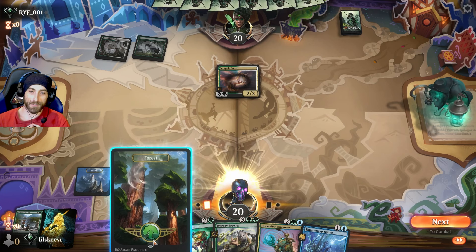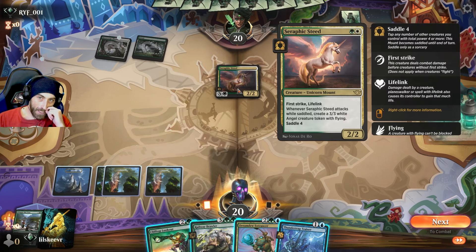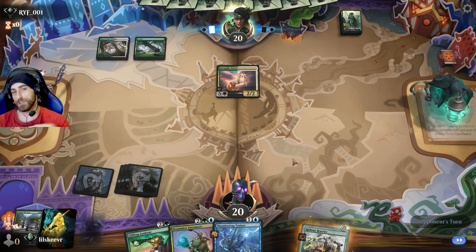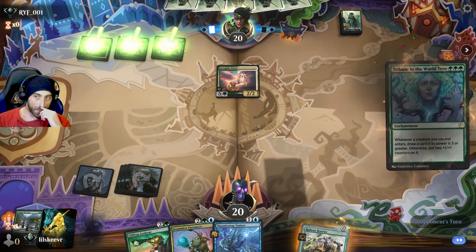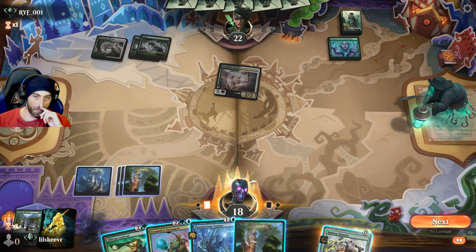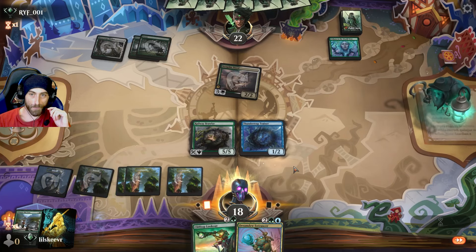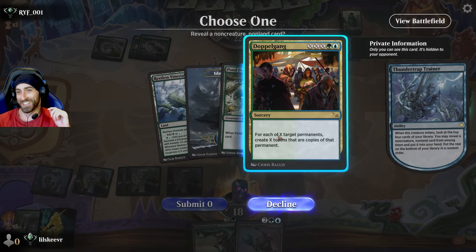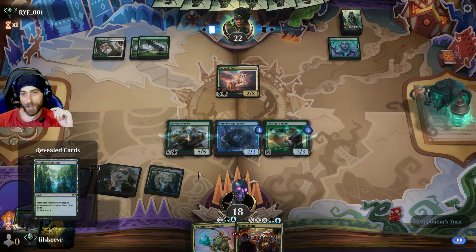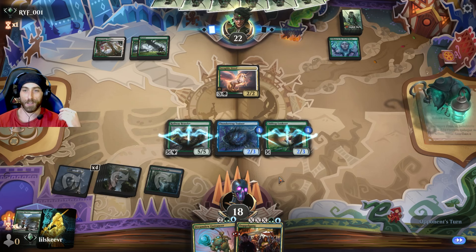I'm playing from Alaska — just kidding. I don't like the saddle thing going on here. Plotting could be massive because if we just have bigger creatures we might be able to run over whatever they're doing. There are three-mana 4/4s in Selesnya, and even the Raccoon is really good. We cast the trainer, Thunder Trap for the Doppelgang, and then Clifftop Lookout. These creatures aren't super synergistic with Railway Brawler, but the deck is still functioning.